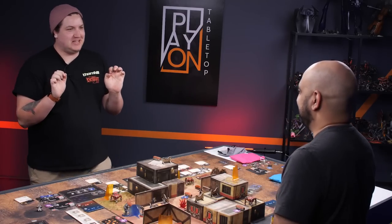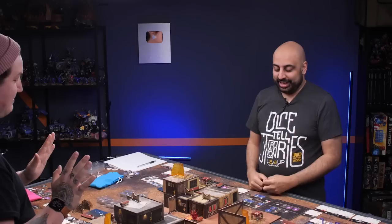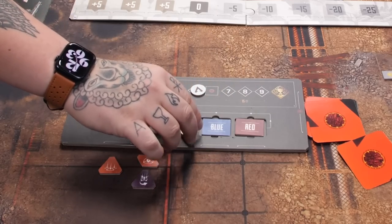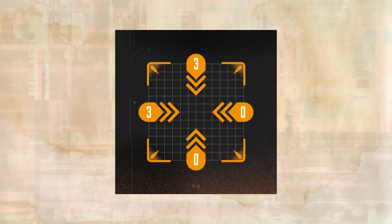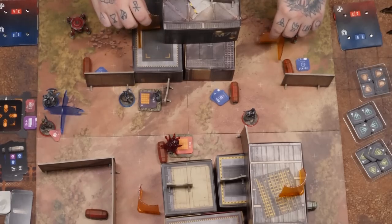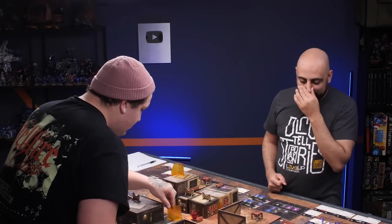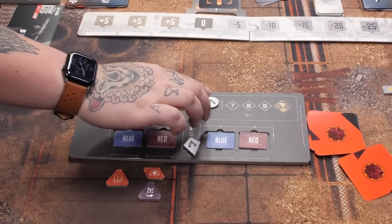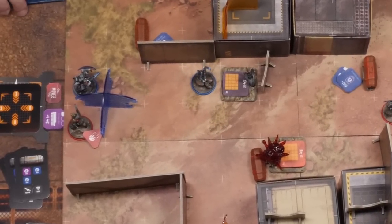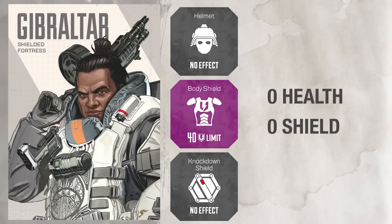Bloodhound fires the EVA-8 shotgun at Gibraltar. Mubin tries to play Gun Shield to prevent 10 damage, but Ben plays Recon — an enhanced shoot that prevents before-shoot reactions. Bloodhound draws four shots, scoring two headshots and two hits for 50 total damage. Gibraltar is left at only 3 health. The round ends, the ring collapses, and Gibraltar — who is outside the ring — takes ring damage and is eliminated. Red team wins.